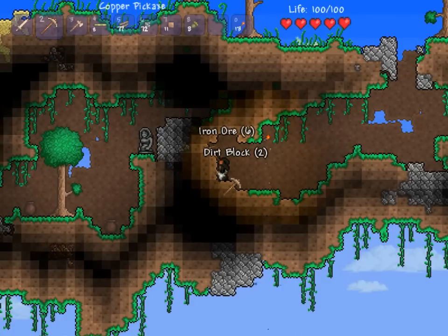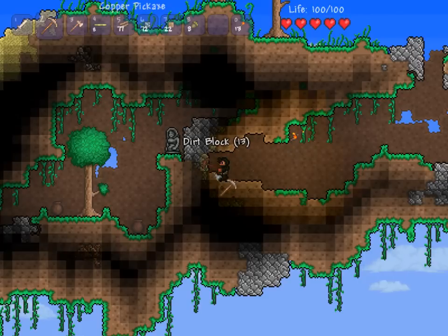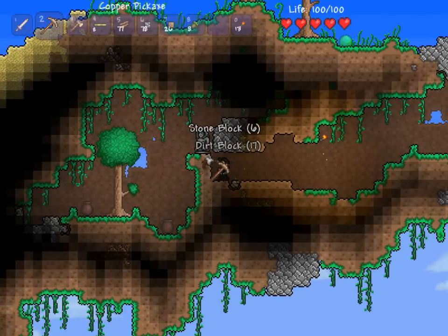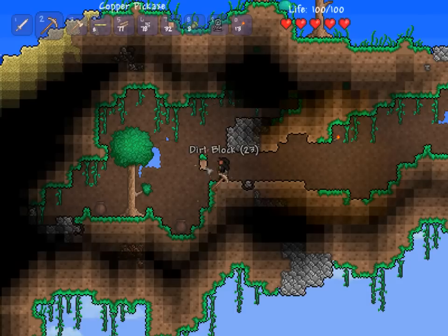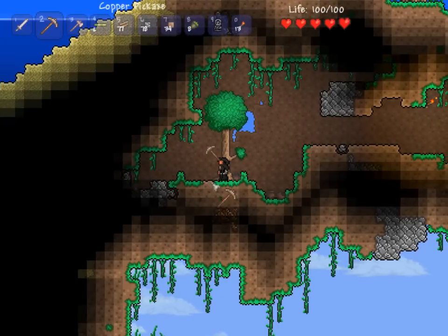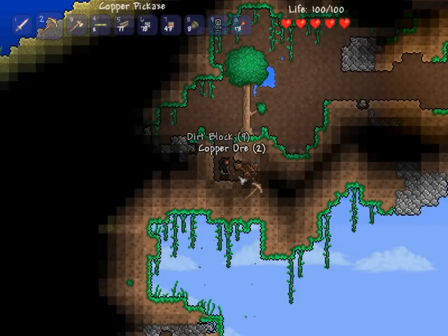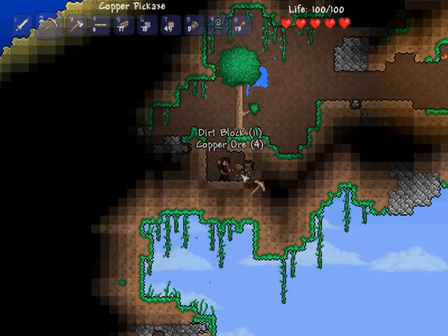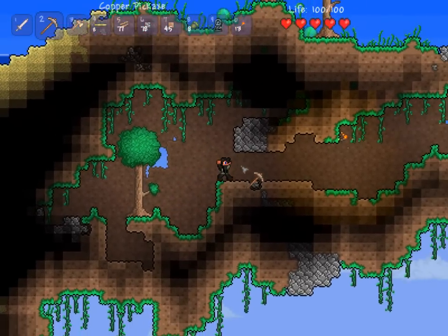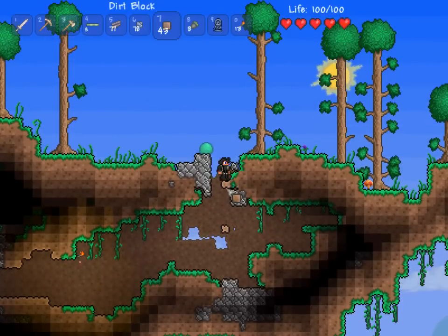I rarely pay attention when I'm digging, except for holes — I pay attention when there's holes because I don't want to fall down. More copper down there, underground tree. Woman statue — I don't know what that does so I'll just hold on to it. Shuriken, hell yeah! Is that an ocean? Found the ocean. I guess that means King Slime can spawn here. I don't feel like going down that way right now, seems kind of dangerous. My throat feels all weird so if I sound weird, it's probably because of that.